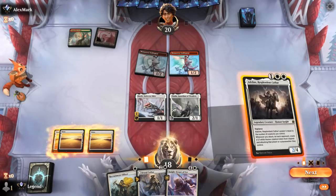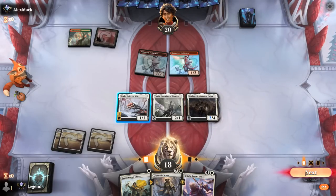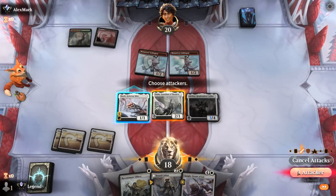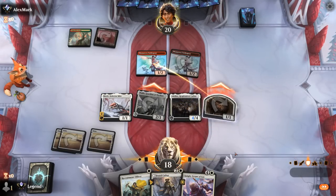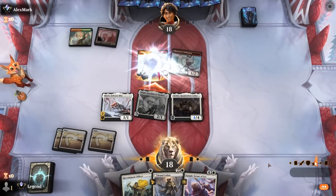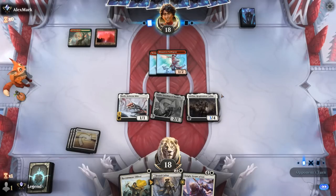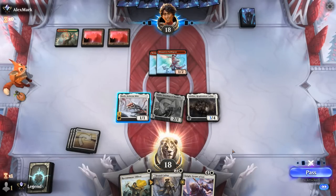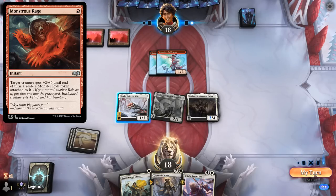Play Adlan, attack with Thalia — the token probably just eats the 1/1, but I don't want to use Skrelv to protect it since we need it back to save Adlan and Thalia. Now we still have to watch out for pump spells trying to pump Swiss Spear to get past Adlan — the new Monstrous Rage comes to mind. Swiss Spear back on defense.